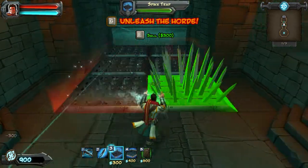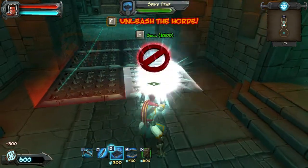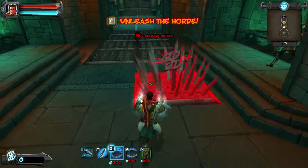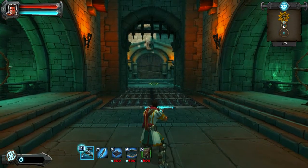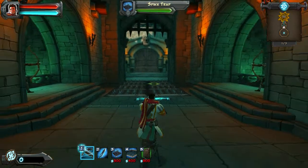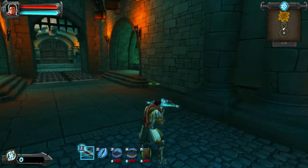I'm spending money, as you can see in the bottom left-hand corner, to set these traps. I spend all my money on those traps, and now I'm going to press G to unleash the Horde — the Horde of Orcs — and they will rush through to try to get to this portal, which I am defending.